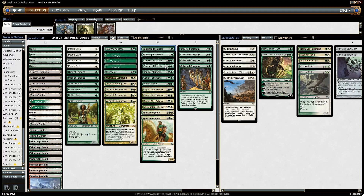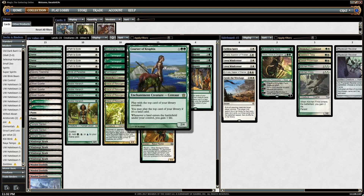Courser of Kruphix allows you to generate value in the fair matchups where you're just playing a long value grindy game. You're also gaining life, which helps you against aggressive decks and decks with burn spells. It's also a way of continually gaining an advantage — you're going to be drawing basically a spell every turn because you can filter lands off the top of your deck.